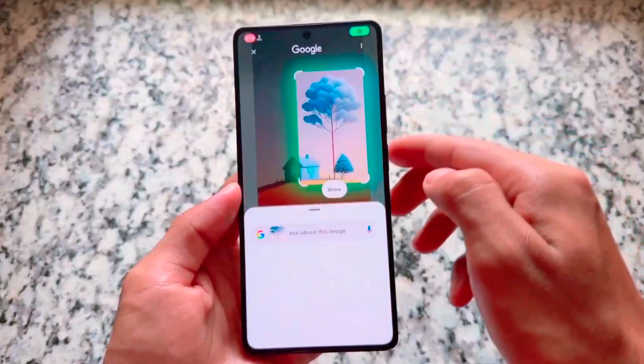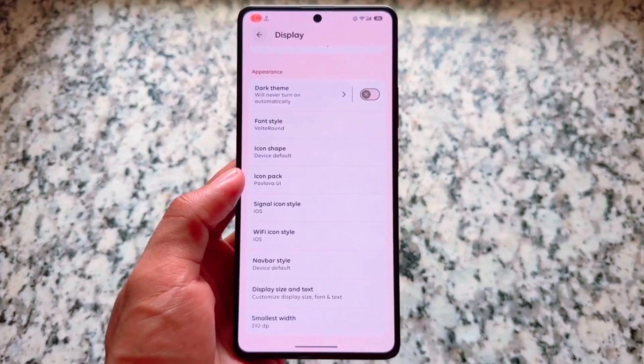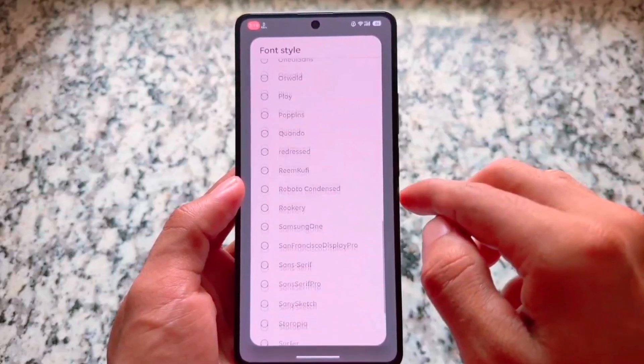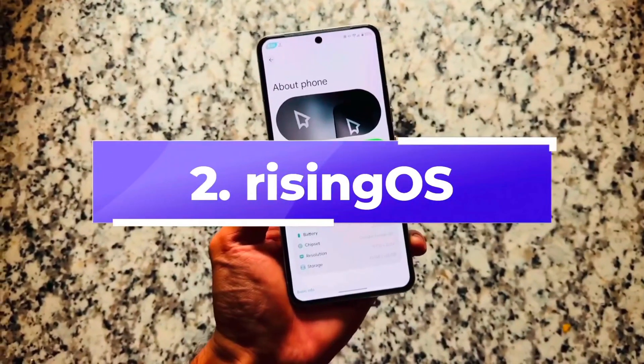For other devices it might be available unofficially, and in upcoming days you may see a new version. It brings many useful features and customizations — as you can see, I'm using some custom font styles, icon shapes, icon packs, and other options to configure. If you want to know the exact things available, check out the video linked in the description box.